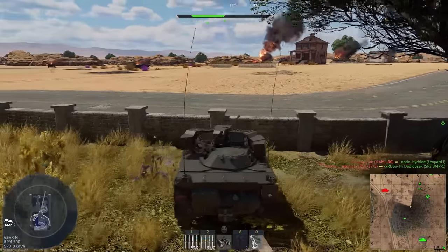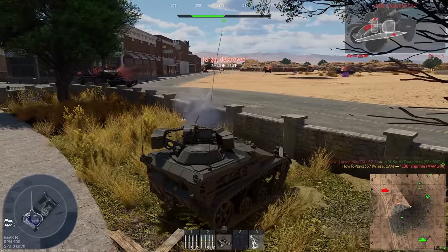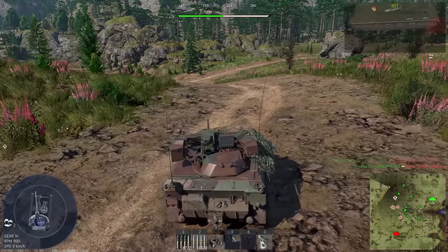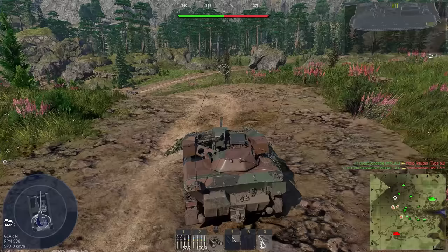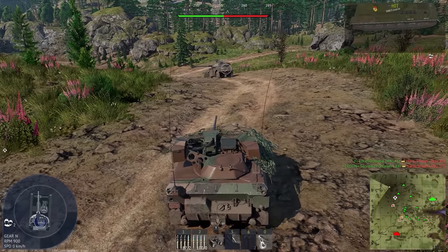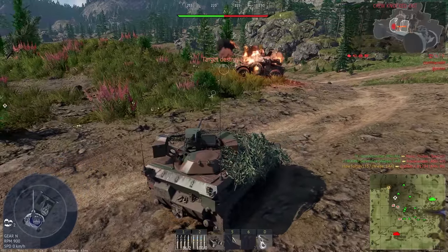The Weasel 1A4 is a very, very small vehicle that can hide pretty much anywhere. Opponents simply don't pay attention to anything they don't consider big enough to be a threat. And that gives this vehicle the ability to feel relatively safe behind enemy lines, even when tanks are passing right next to you.